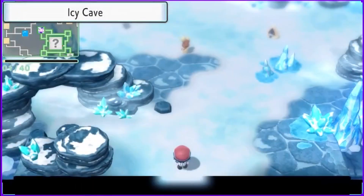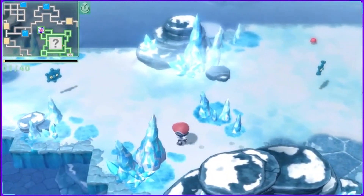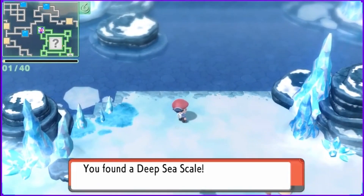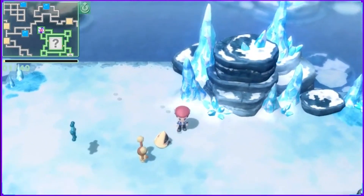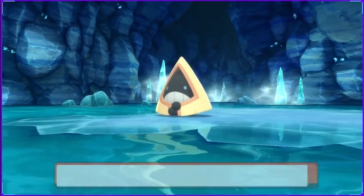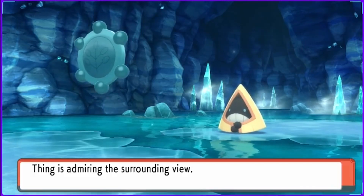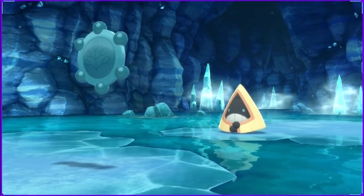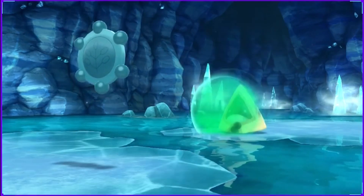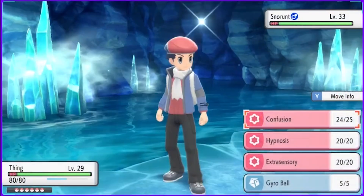This area is an icy cave. Ooh, new Pokémon immediately! And an item — there's a new Pokémon immediately in this area. Deep sea scale. New Pokémon! Snorunt! Hello, Snorunt. Oh, I have Quick Balls and I forgot and I'm dumb — yes. Having Snorunt this early is amazing.